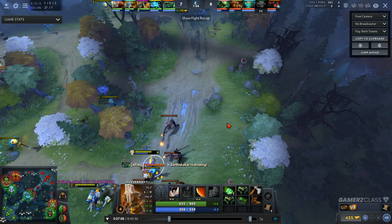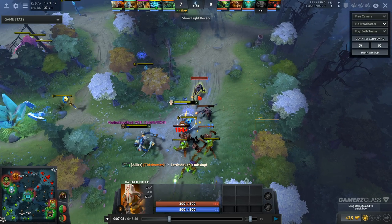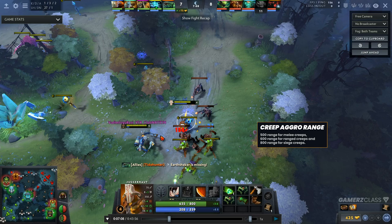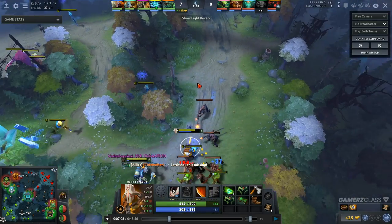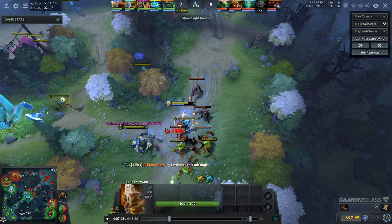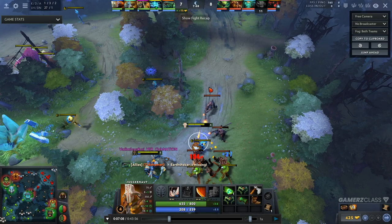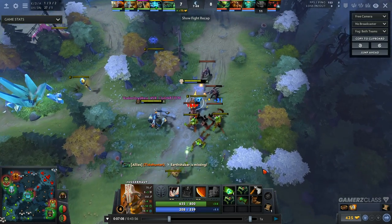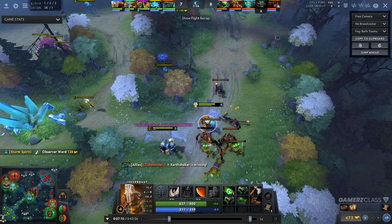There's basically no range limit on the aggro — if you A-click on Shadow Fiend on the other side of the map, the creeps are still going to aggro on you. The aggro range is roughly around from one creep to just before the next melee creep. The main thing I want you to do is just understand the mechanic — know that it's there and when you're going for fights in the lane, be aware of how these creeps are going to react when you do that.